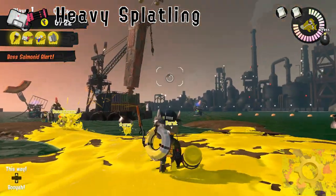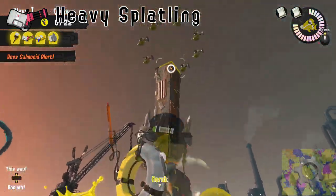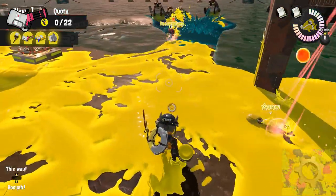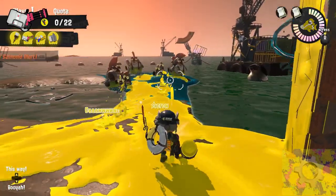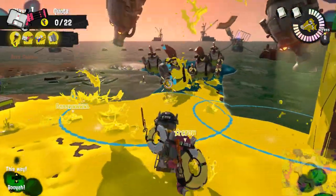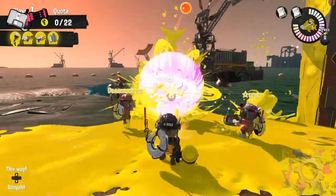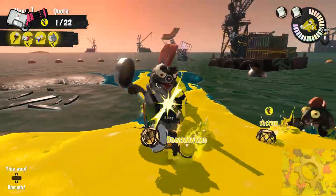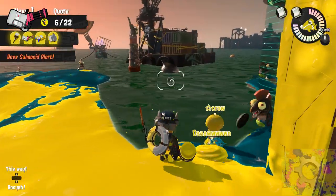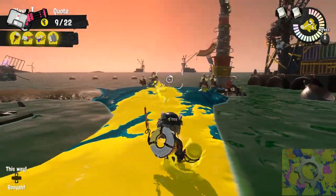The heavy splatling can shred through hordes of enemies with ease and is excellent at painting large areas at a distance. It can only be charged and fired — the charge cannot be stored, and it cannot be charged until the firing is complete or if cancelled by going into squid form. The range is good, which makes it a safe weapon to splat steelheads, stingers, fish sticks, big shots, and steel eels from a distance.